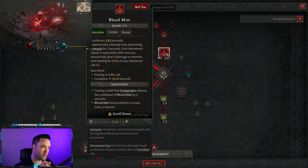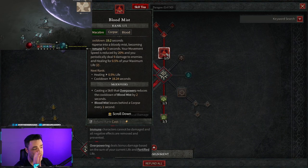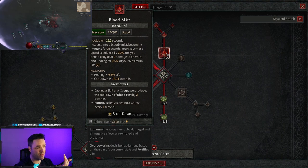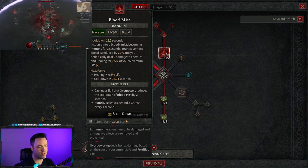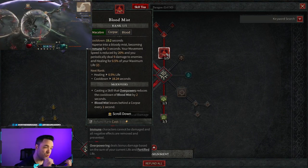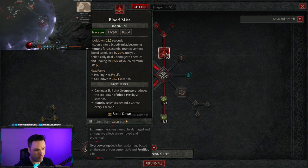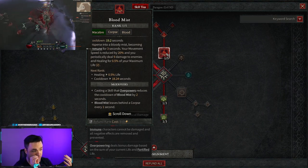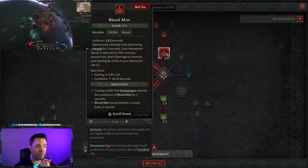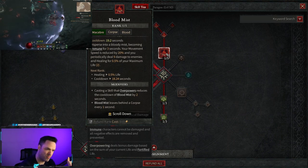Next we want Blood Mist. We're getting two abilities in the Macabre tree and skipping one in core, so there's room for it. Blood Mist has so many good things: you become immune while channeling it — like Vladimir's pool in League of Legends, you just disappear and can't be targeted — which is great for moving around. You also heal, which is a great way to keep yourself alive. We'll grab the modifier where overpowering a skill reduces Blood Mist's cooldown, and the modifier where Blood Mist leaves behind a corpse every one second for its duration, giving a minimum of three free corpses.